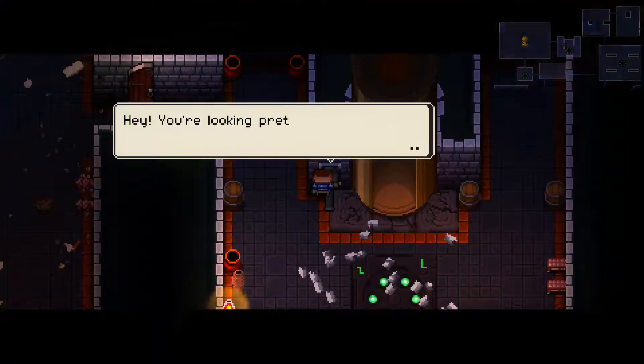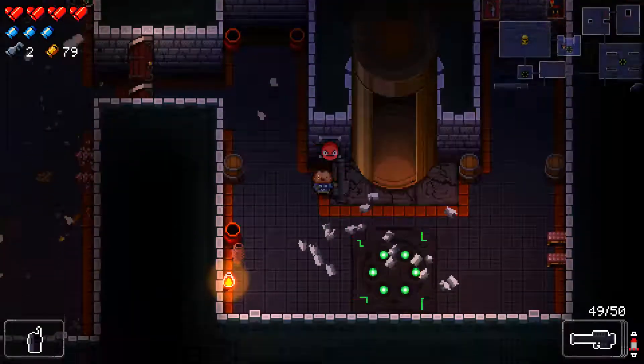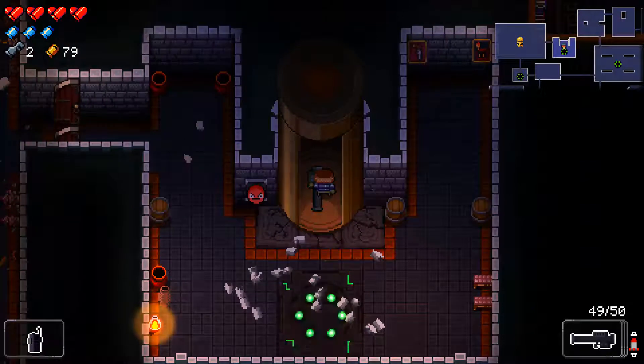All right. So you click this guy. Hey, you're looking pretty beat up. You want to take a break and come later? Not this time. So you can save and quit each floor, which can be very useful. But we don't need to save and quit yet, so let's keep going. The Stinger is going to be a great weapon to use against the next boss. I like the Stinger. Stinger is a good weapon.